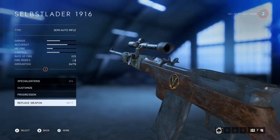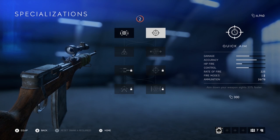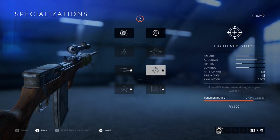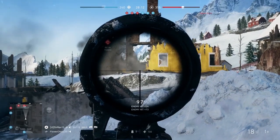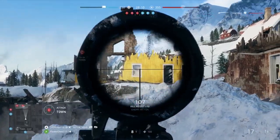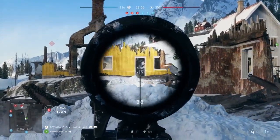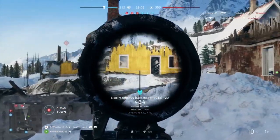Next up we have the Selbstlader 1916, another Battlefield 1 weapon. The Selbstlader showcases the slowest rate of fire at 225 — even with the rate of fire increase specialization it only pushes to 257. Although it has the slowest rate of fire, it does have a substantial mag size at 26 but only a total of 78 bullets to use overall. With a slow reload speed of 4 seconds, you'll want to keep your distance when engaging the enemy with this weapon.